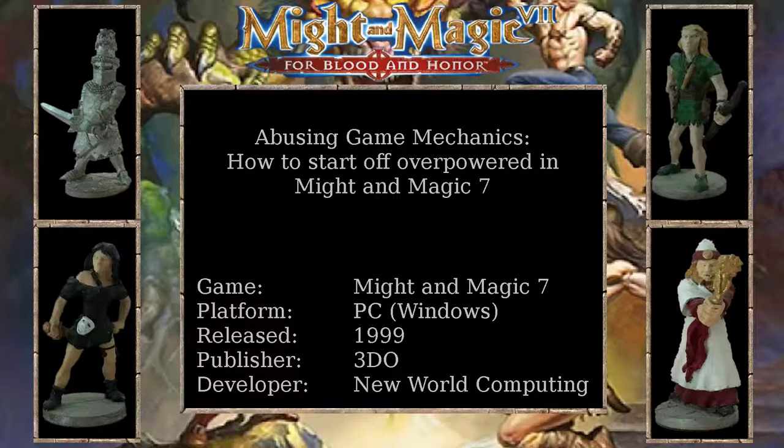Might and Magic 7: For Blood and Honor is an epic role-playing game featuring an immersive story and challenging gameplay in a classic fantasy setting, with some hidden sci-fi elements to be discovered. In this video I'd like to demonstrate how one can get very powerful very early in the game by using a few simple game mechanics.